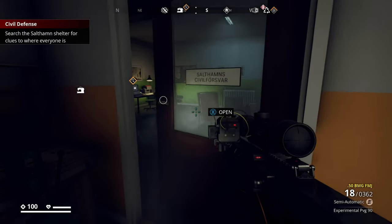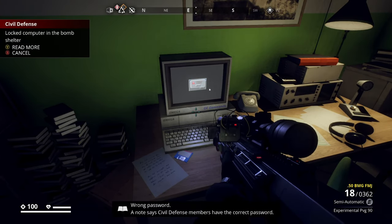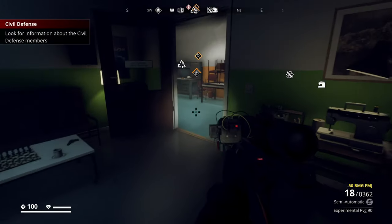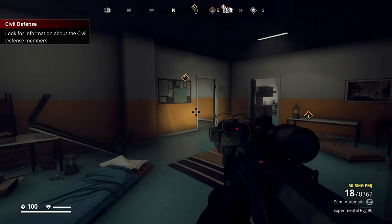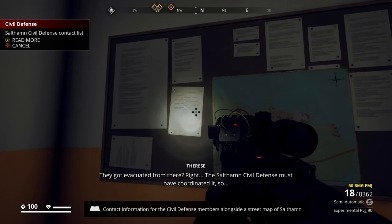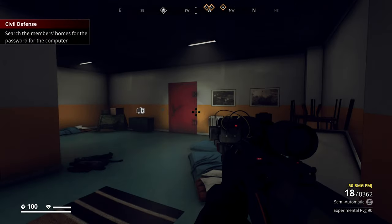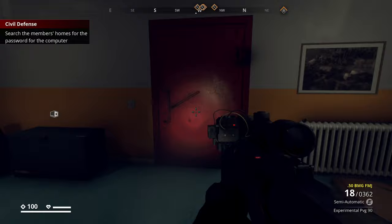The first clue I think we will find on this computer. We now need to look for information on the defense members. It seems there is something on the board here for us to read. Okay, so we need to exit the shelter and search the homes — it seems for a password for the computer.